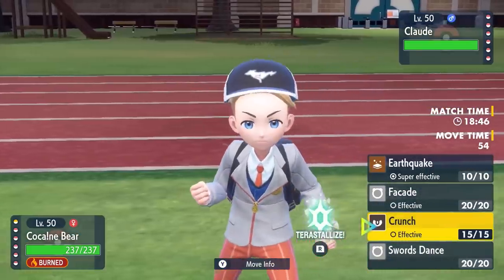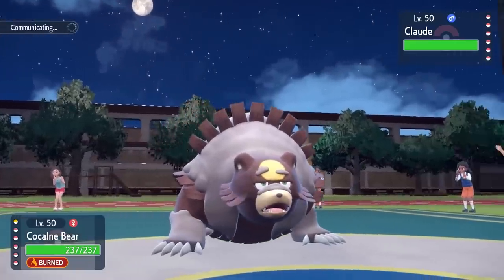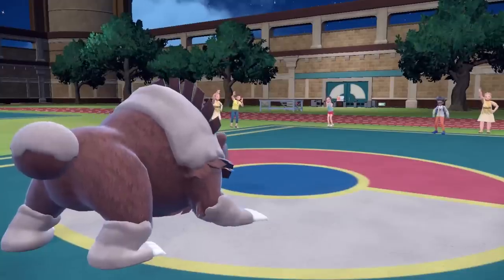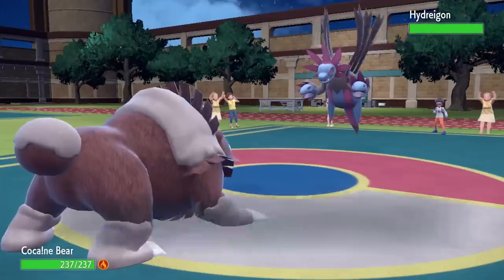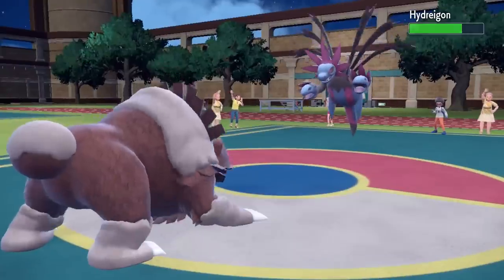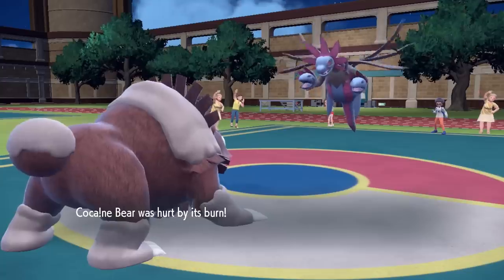I can't really click Facade here — this thing is Ghost type and I don't see it staying in. I also can't click Earthquake because there's a levitator in the form of Hydreigon over there. So I go for the Crunch — it's my best option, I'll get good damage on whatever they switch into. I probably should have gone for Facade but I get a little chip, take a bite out of one of its puppet head hands.